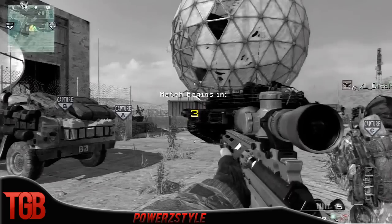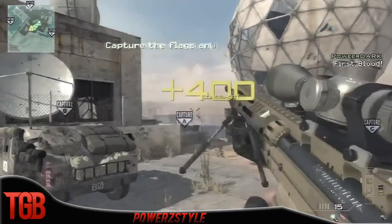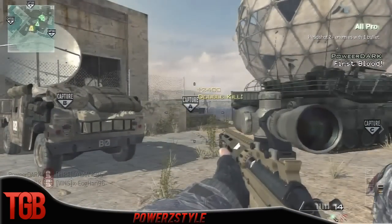Coming in at number two, we have Powers Styles, and this one just needs a moment of silence. Ready? Boom — look at that. Off the spawn, the jumping collateral headshot with the sniper. That's completely insane. I love clips like that just because they catch you by surprise and you really don't expect to see those at the start.